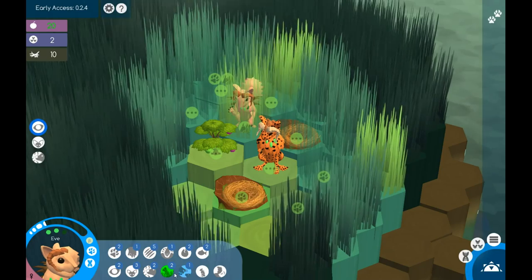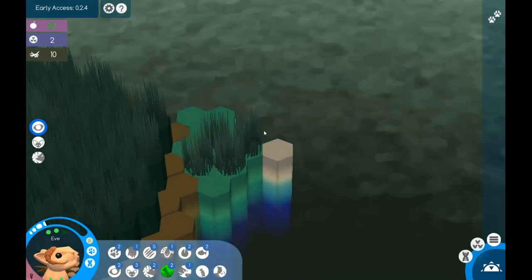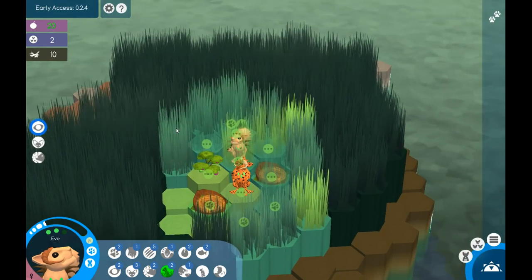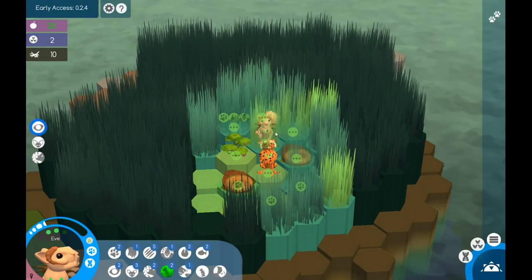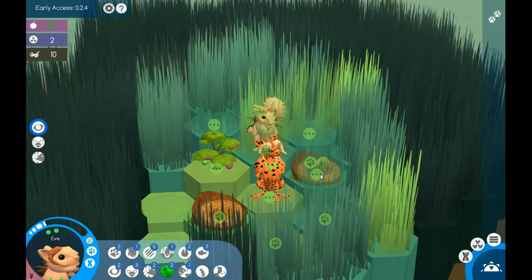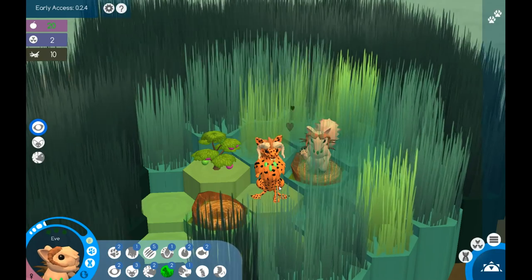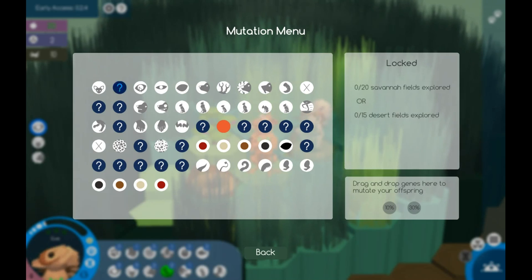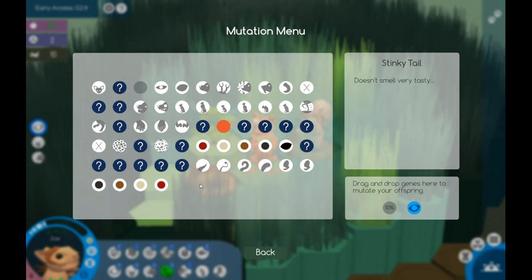I'd like to reach the jungle biome in this save file, but since this is not officially part of the game yet, I'm not sure we'll be able to do it. The save might be broken by the time it goes into the new game — I'm hoping not, but you never know. I'm going to move Eve into the nest and have her breed with Adam. In the mutation menu, I really want to make sure we get normal eyes — I do not want short-sighted eyes, that's a pain to deal with.